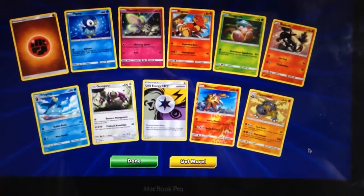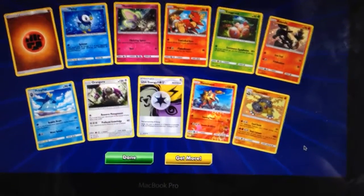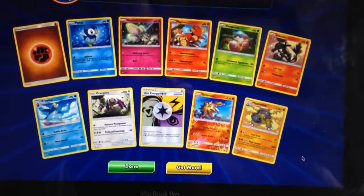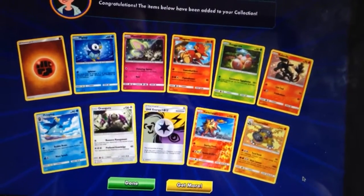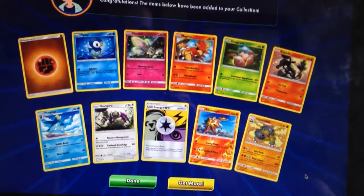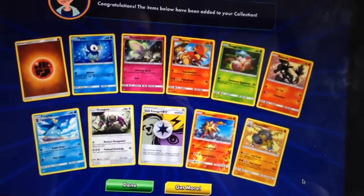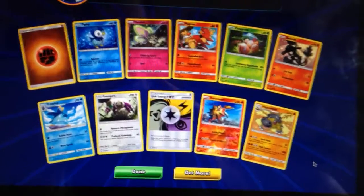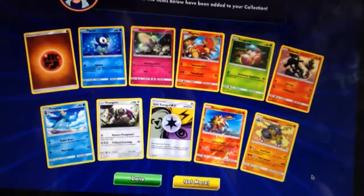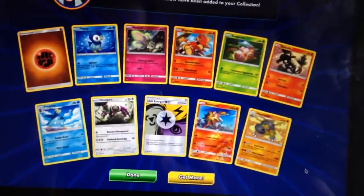Glad to get a couple of ultra rare pulls anyway. Let me know what you thought was the winner and what your favourite set is out of these two. Next time I'll be putting up Roaring Skies versus Forbidden Light, so that'll be an interesting one. Till next time, thanks very much for watching — Squirt Squad Openings.